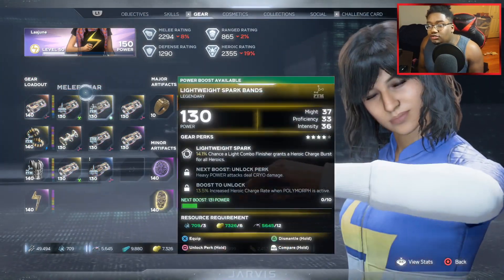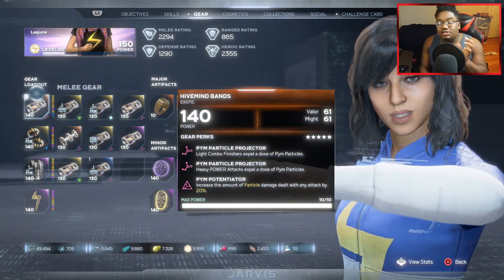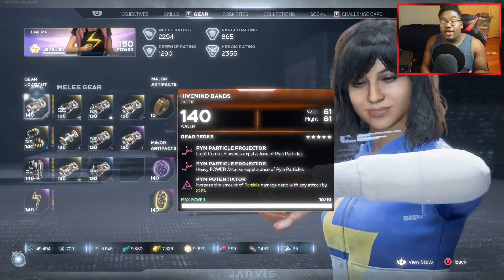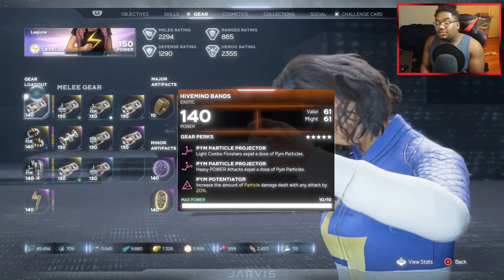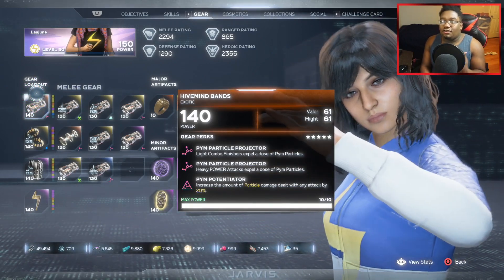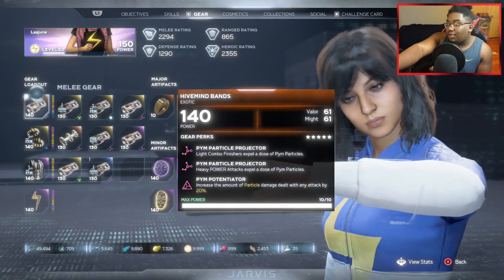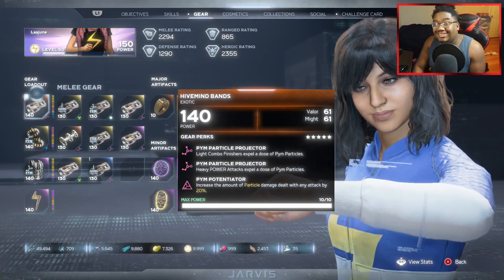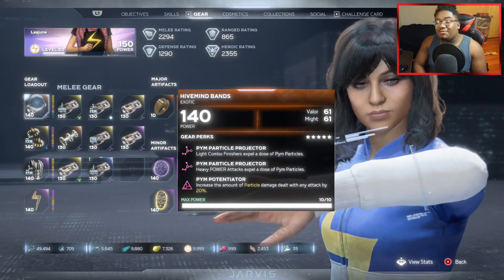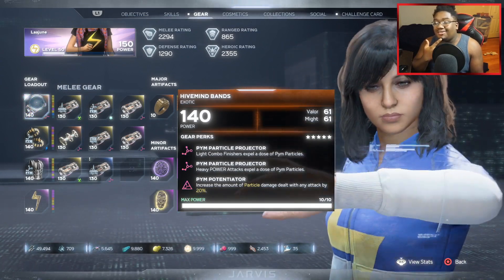For the first thing in her build, we're going to talk about gear. For this first piece, I can 100% say I got this from the Mega Hive. I was running the Mega Hive with her and got very lucky — it dropped light combo finishes, heavy power attacks, and particle damage, basically Pym damage. The fact that I got the Pym perk is doing increased Pym damage of any attack by 20%, which is a huge damage increase. I'm really blessed with that one, and that's probably why you see those huge numbers in the beginning of the clip.